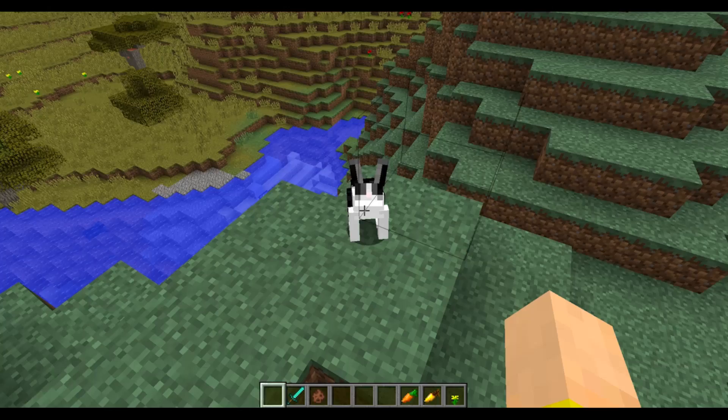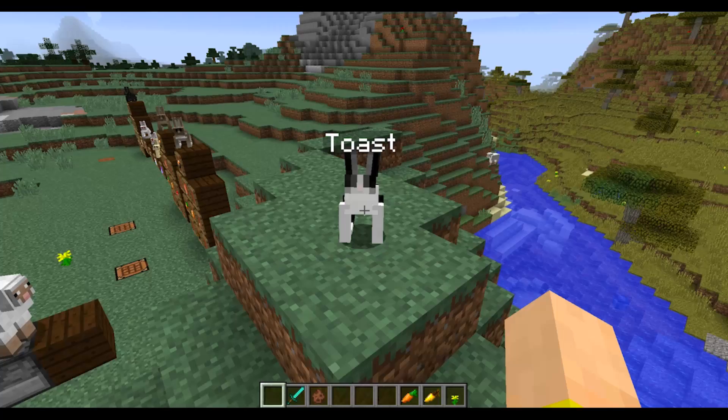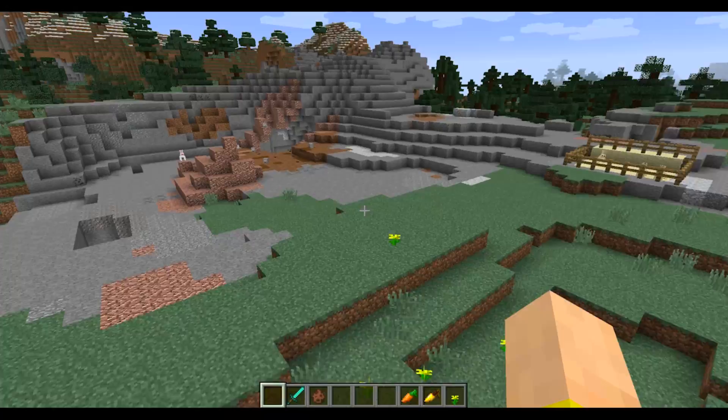Now, this is the first special skin variation. If you name a rabbit Toast, you will actually get this skin. It's a tribute to user XYZenTV — his girlfriend had lost a bunny named Toast that had this skin. So the Mog Miner programmed that in as a little tribute. The bunnies will magically transform into that skin regardless of what their original skin color is.